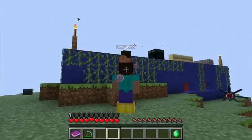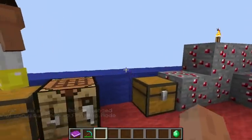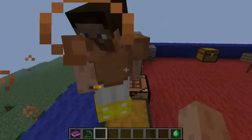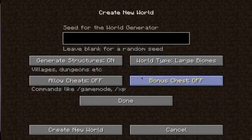The desert dungeon — these are random pyramids you find in the desert. When creating a world under more world options, they've added new things like large biomes, allow cheats for the single player commands, and bonus chest, which spawns a chest at your spawn location.